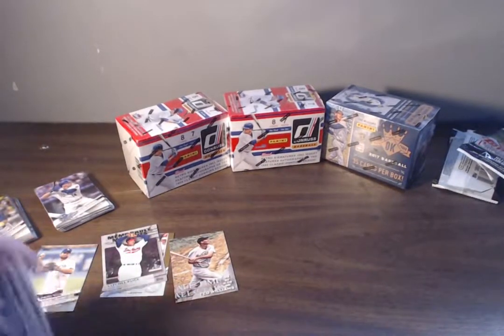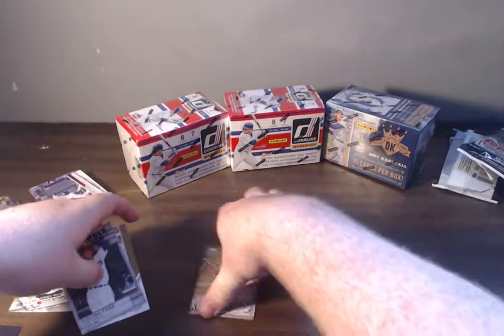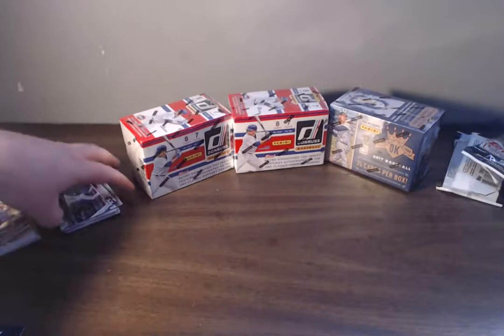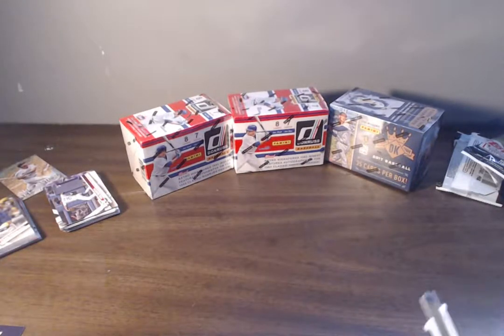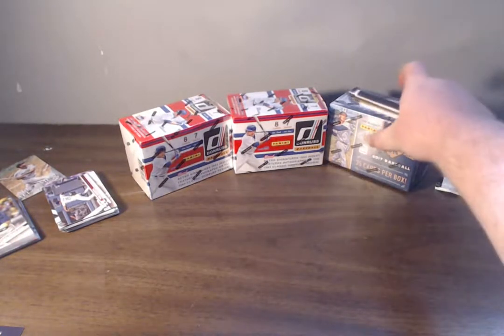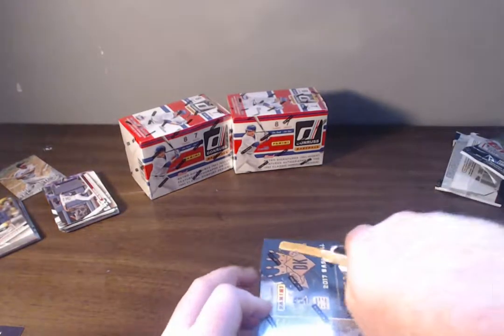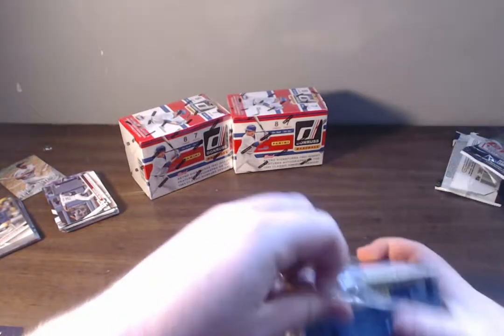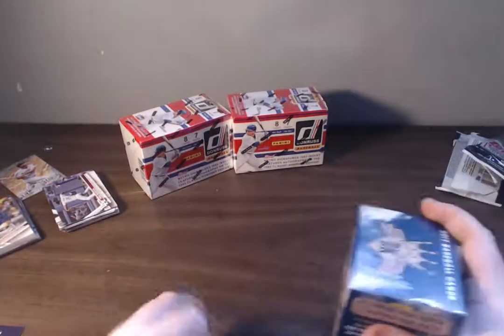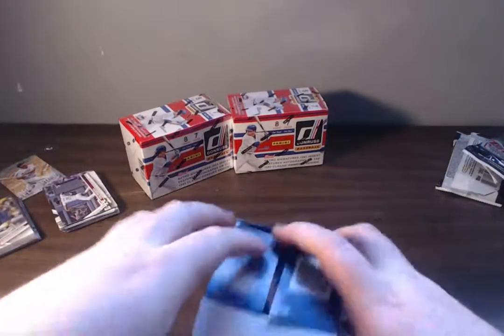Let's hope we can get something good in these blasters. We got two Donruss — I haven't opened any of those yet this year. I've already opened a Diamond Kings the other night and got a relic in it, a Justin Verlander. Make sure you guys follow us at Baseball Card Fanatics on Instagram, and we have stuff up on eBay — cards and box breaks. We're going to try to do a 2016 Topps Chrome box break soon. But first, we'll hop into this Diamond Kings blaster. I love the design of these cards — this might be one of my favorite Panini sets of the year.